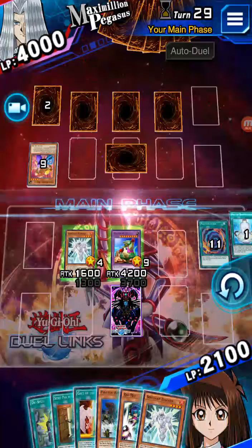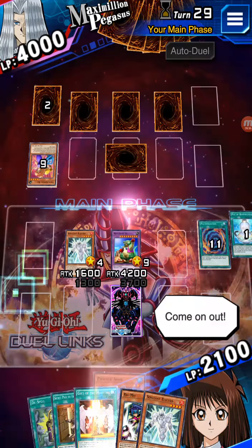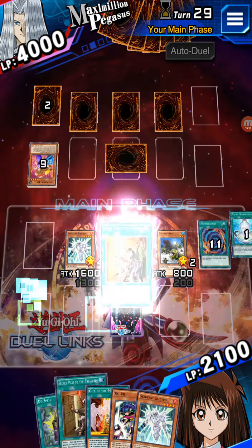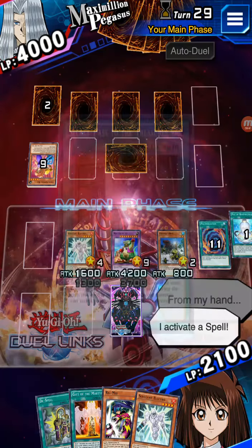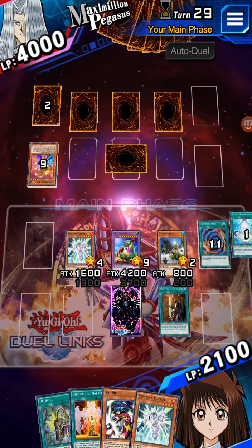It's Electro — we were lucky. First we just summon our powerrunner, then we just activate our sacred pass and confirm. Then what we do — because the powerrunner has more attack than this one, it's very easy.